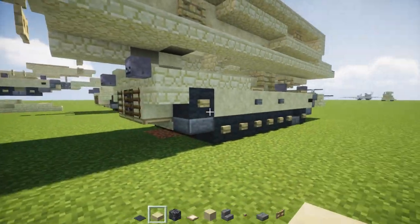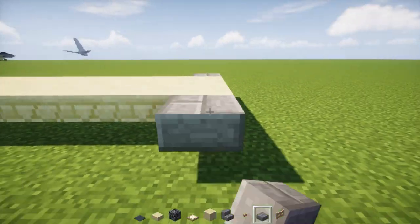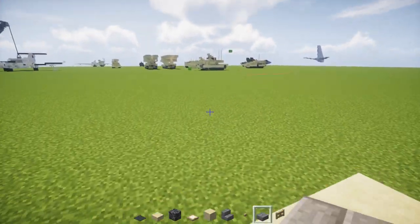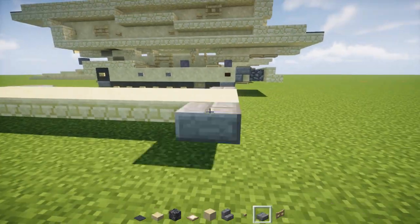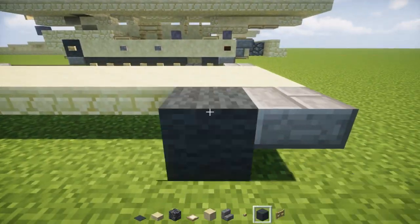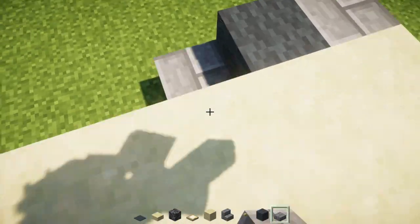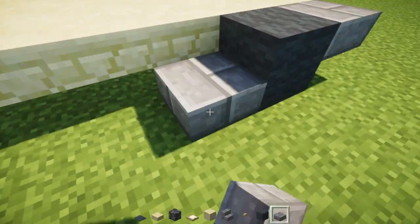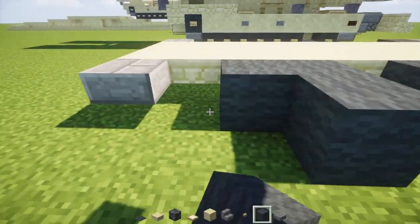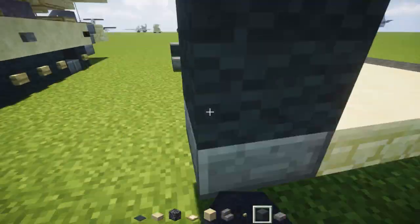And then we're going to fill in the corners using stone brick slabs like this. And the inside part, let's add the wheel. That's one gray wool in the front, stone brick slab down there, and then gray wool for the rest — it's all the way back and it goes up diagonally by one. That's the back wheel.